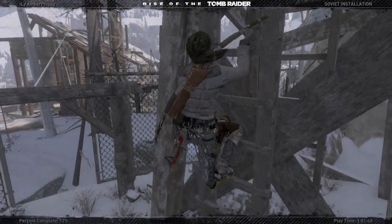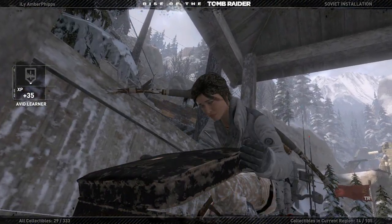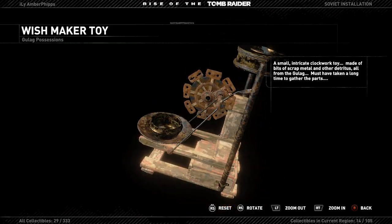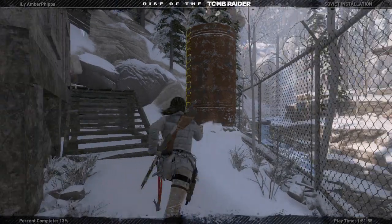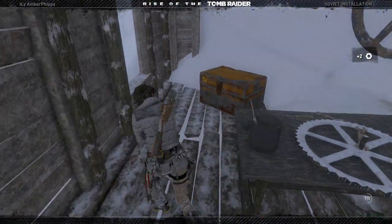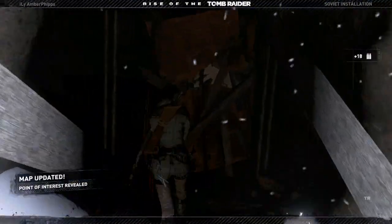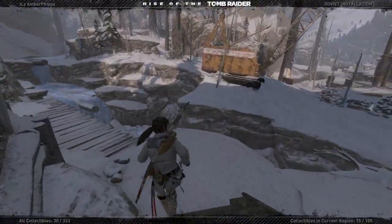Let's hop on down here. Salvage. A cave — we'll check it out quick. Another part for a weapon. Semi-auto pistol part. So we're one part away from the semi-auto pistol. I don't have the explosive gear to get through there, so I can't do that right now.